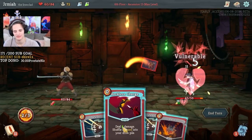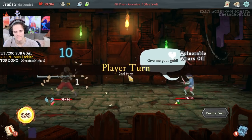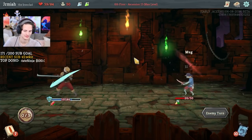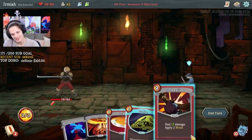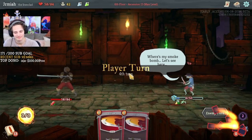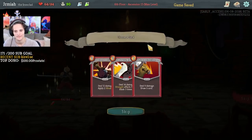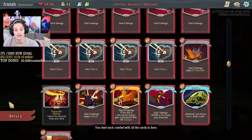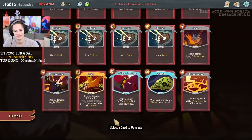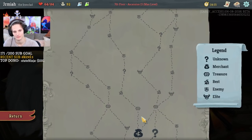I want to make sure I have more consistent defense because right now defense is struggling a little bit. That's the Feed. I'm taking Armaments — I need defense going against the Guardian. Let's go for now, I'm gonna upgrade close on this because we're going for the elite. We're going for two elites.